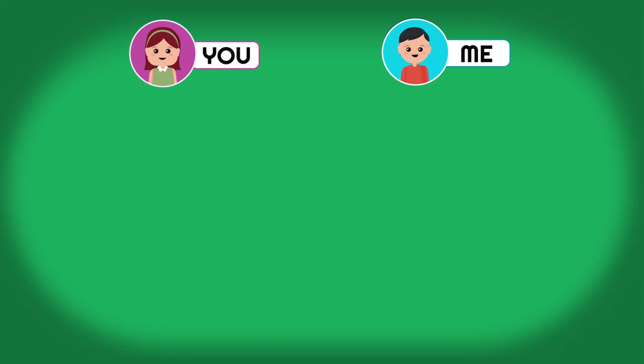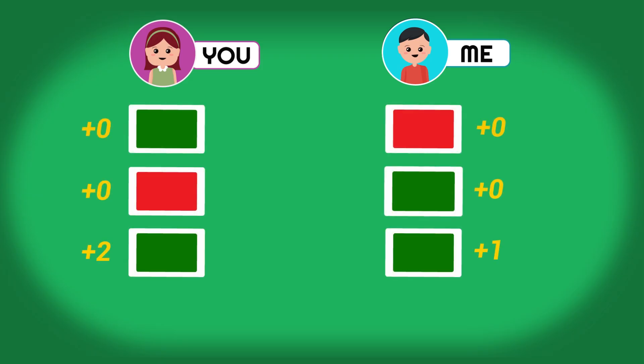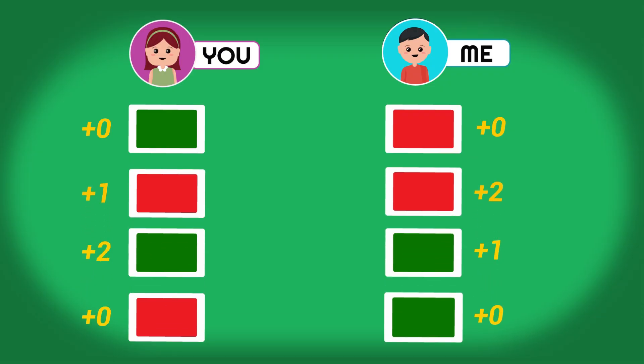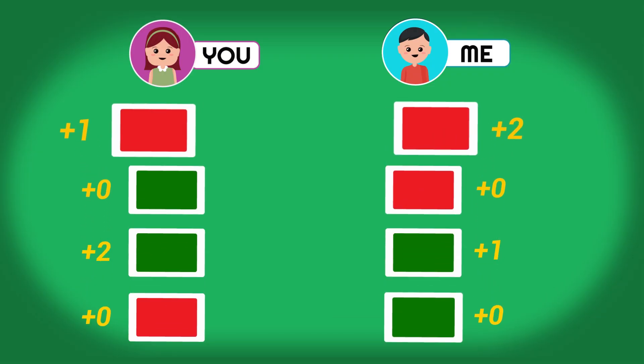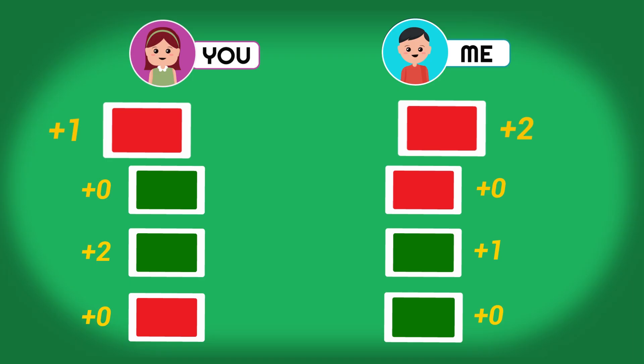Imagine a similar game, but this time if we hold up different colors, we get nothing. If we both hold up green, then you get $2 and I get $1. If we both hold up red, I get $2 and you get $1. We'd play this several times and keep whatever money we win. If I'm being selfish and just holding up red every time, then you might as well hold up red every time too — it's better than holding up green and winning nothing. You have no reason to do anything else, and same goes for me, so we've found a Nash equilibrium.